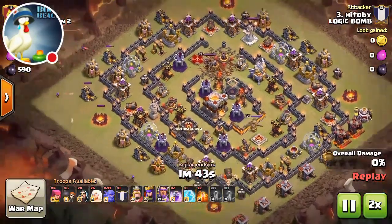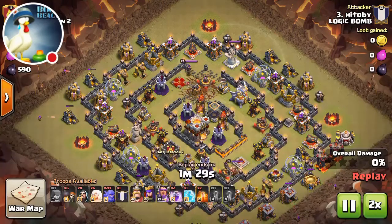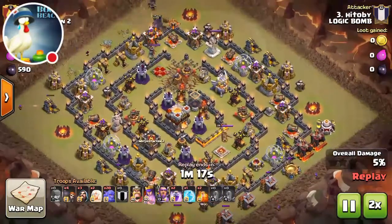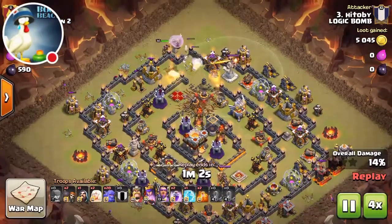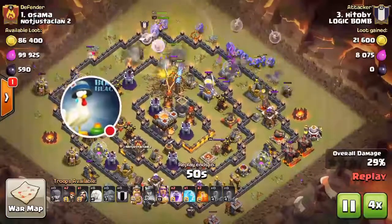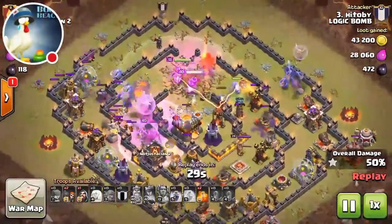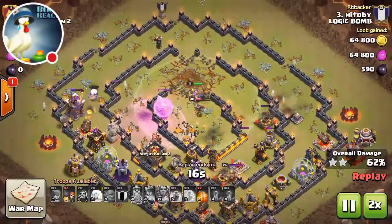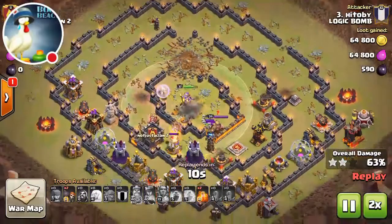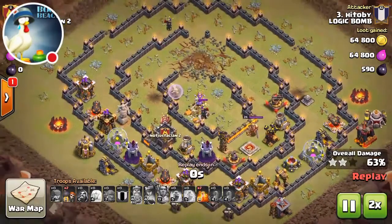He's using the bowler-healer composition, which at high-level clan wars right now is basically either bowler-healer or miner-healer, and a lot of valkyrie attacks get thrown in the mix too. We've got Toby going in on Osama, doing work with the bowlers. He opened up the middle with quakes and was able to do a lot of damage. He doesn't even use his poison spells.